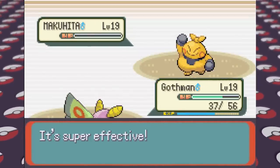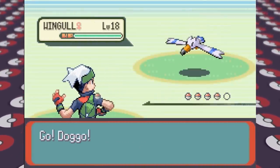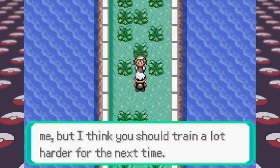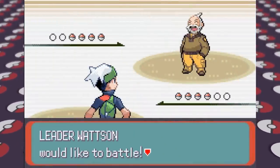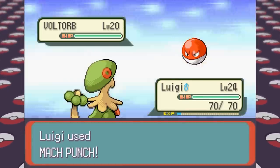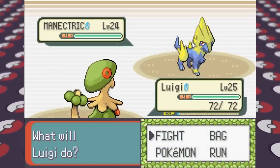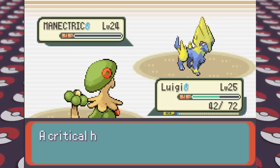We have to go up north through Slateport City and into Mauville, where we have another rival fight. I lead with Doggo to take care of her lead Wingull, but unfortunately get critted and knocked out by her Lombre, so I go to Breloom to finish off her team. Losing Doggo isn't that bad since we can't evolve it and it's pretty weak unevolved. For Watson's gym, the level cap is 24, and I lead with Luigi the Breloom to take out Voltorb with a crit in one hit, then take out his Electrike and Magneton without even taking damage. His Manectric gets a critical hit Shockwave and puts us at just above half health, but we get a revenge critical hit with Headbutt to knock it out and get the victory.